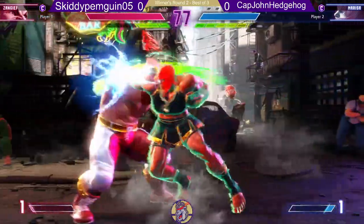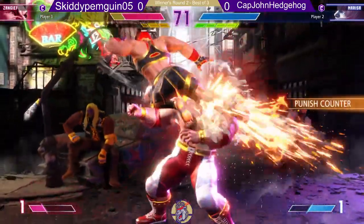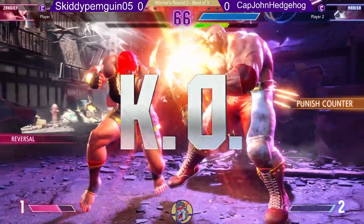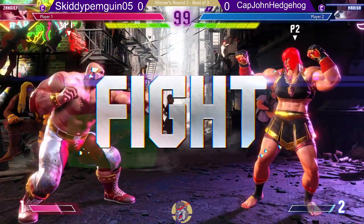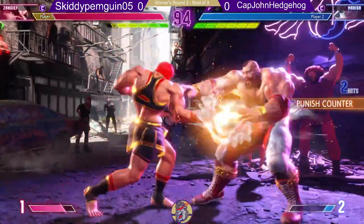Here we see John Hedgehog keeping the beat down in his favor. He's able to deal with the jump over here — whiffs that armored heavy punch. Easy punch there. The best thing you've got to be careful of is that Marisa can do so much damage to you off of any straight hit like that. A single hit can sometimes be the end of your life.